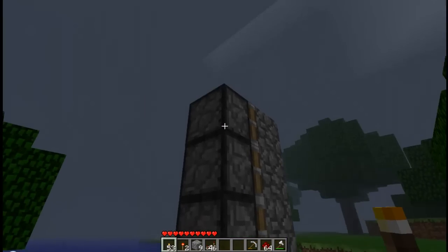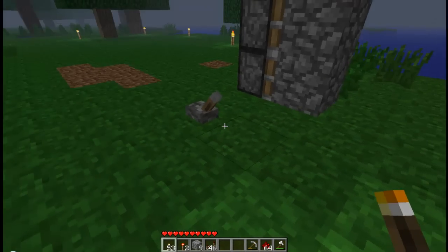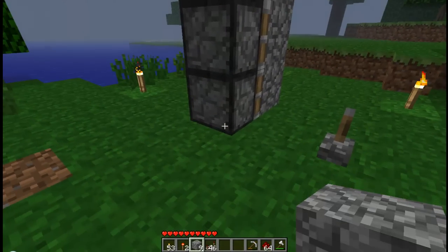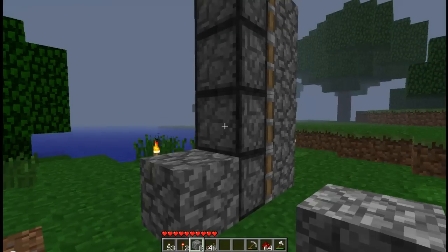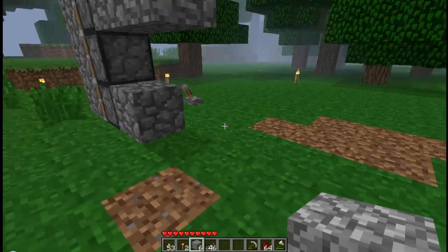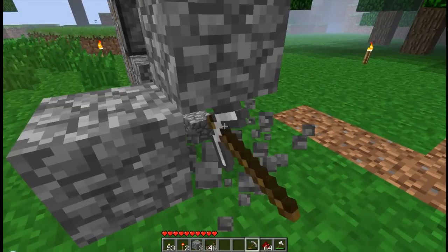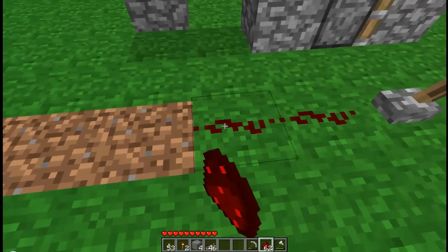I'm starting out with four sticky pistons lined up, four cobblestone, and a lever here. First thing I'm gonna do is make sure that I can activate all the pistons properly, so I'm gonna make a little staircase for the redstone to go up like that. Let me just make sure all the pistons are working properly.